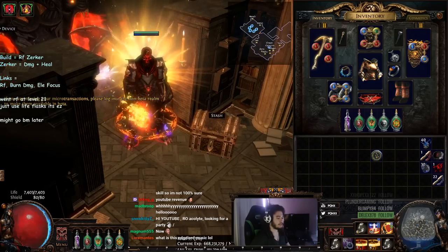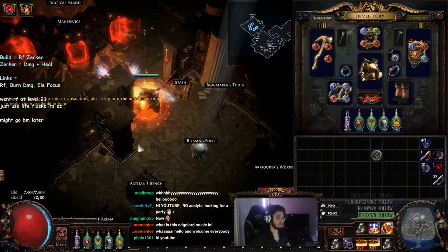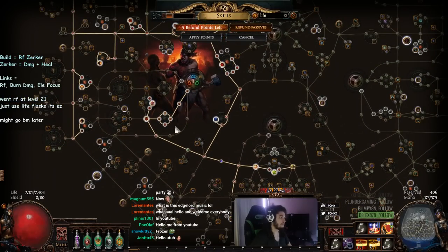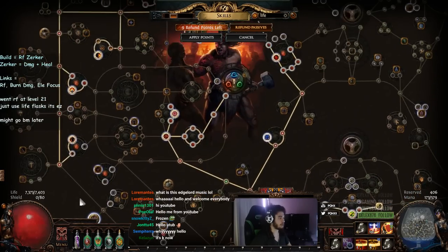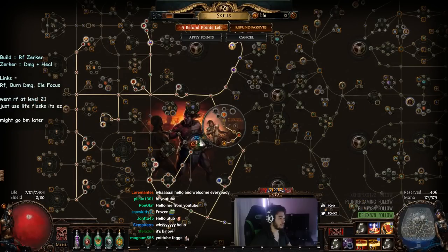This character is currently level 77 with 7.4k life. We are running RF just fine. We're expected to get probably around 10 to 11k HP with above average gear — that's including a Kaom's Heart and potentially including Blood Magic. So the tree should look pretty similar; it just kind of fills in from what we had before.